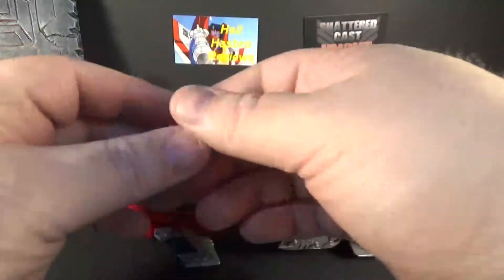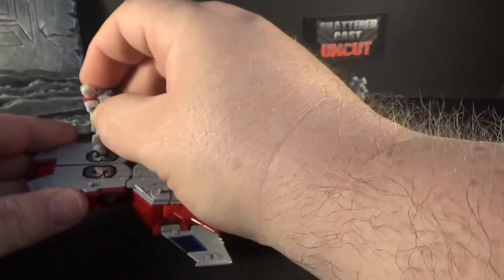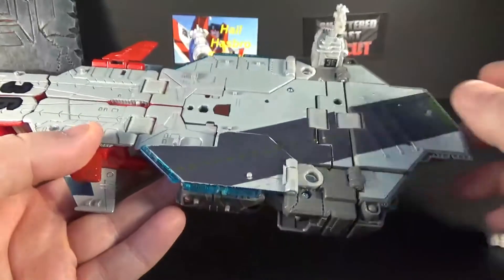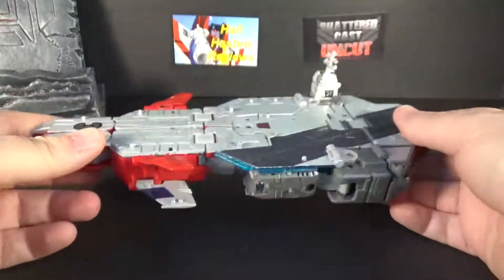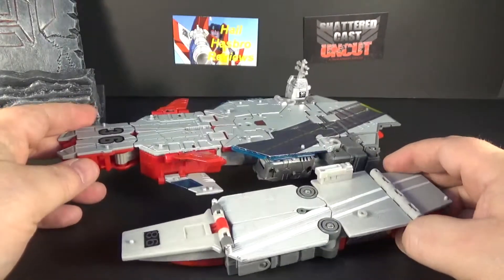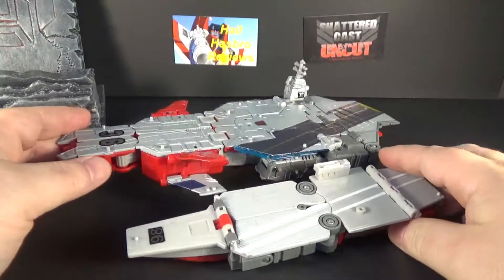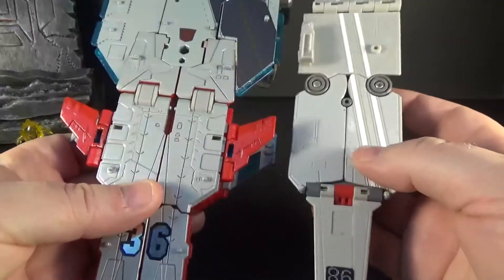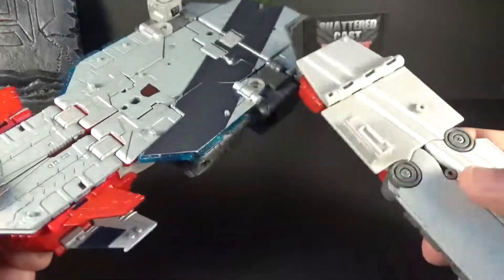You can have a figure ride on the carrier, and then you've got this huge headmaster who can sit right there. Overall, really cool — carrier mode is the best mode. Here he is with G1 Broadside. He's bigger, he's voyager-sized, this one's deluxe — looks like it kind of tries to stay within what the G1 was going for, which is cool.